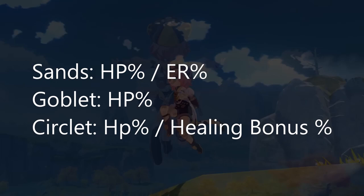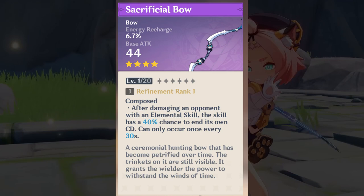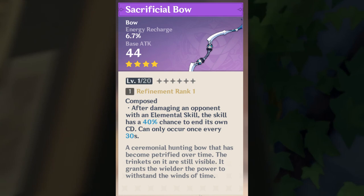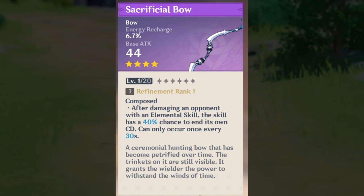For weapons, the Sacrificial Bow is strongly recommended. You can use it to fire double the kitty claws for more damage, or wait until the first shield ends and pop a second elemental skill to refresh it. The Favonius Warbow, obtained for free from a quest, is also a good choice, but doesn't provide as much energy recharge as the Sacrificial Bow since it doesn't let her double her skill. Each kitty claw procs the Sacrificial Bow passive separately, so with 5 claws it's very hard not to trigger it. For a 3-star option, the Recurve Bow is recommended for its HP substat. Elegy for the End is not recommended due to its time-restricted passive.